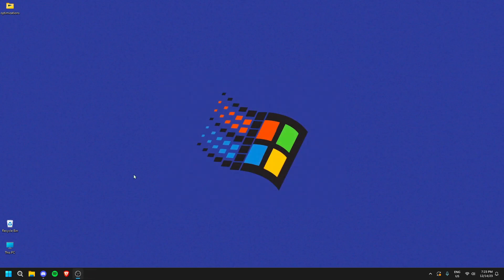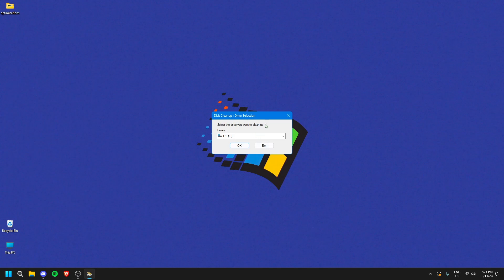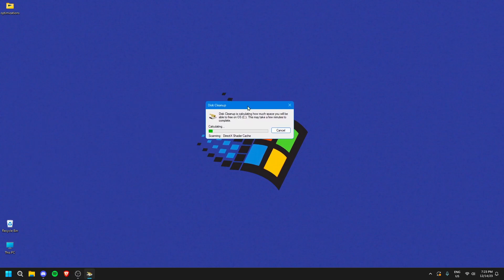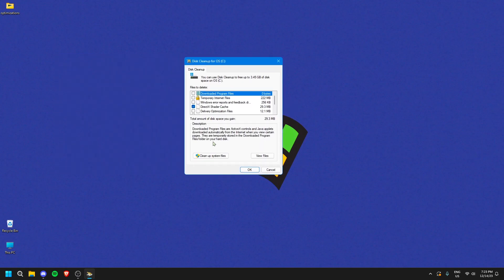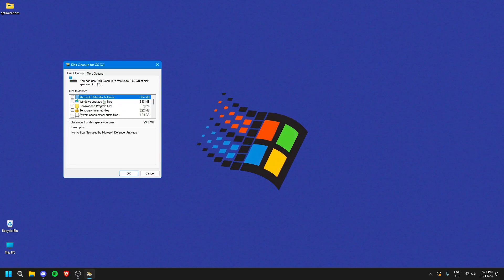Similarly, search 'Disk Cleanup' in your search bar and open it. Select the drive you want to clean, click OK, and let it calculate. Then click 'Clean up system files', select the C drive, and check whatever you want to remove — you can see on the right how much space each item frees up. None of these will harm your PC, so feel free to delete whatever you want. Click OK and it should take five to ten minutes.